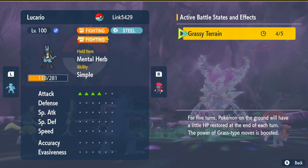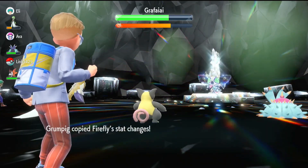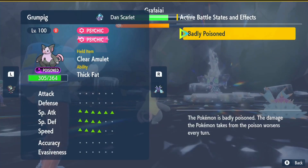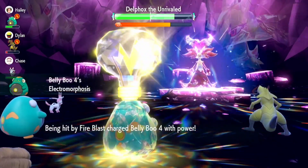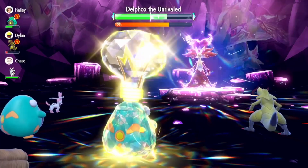This is especially useful for builds where their ability is not particularly useful, but requires some coordination with teammates. Grumpig can also utilize Psych Up to copy those massive stat changes. You will pick and choose when to use this. For example, you are not going to want to Simple Beam a Pokemon like Belly Bolt, who does not use any buffs on itself, but uses its ability.